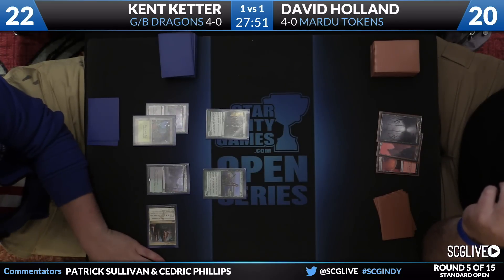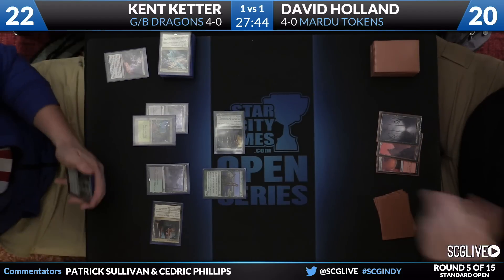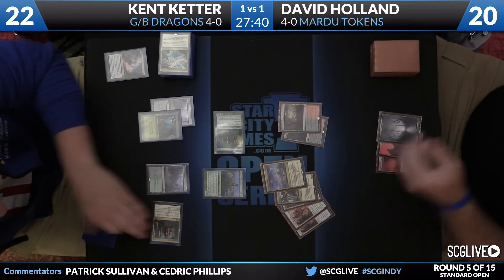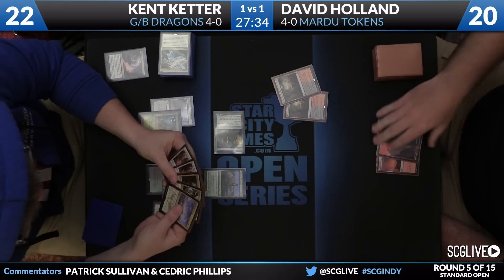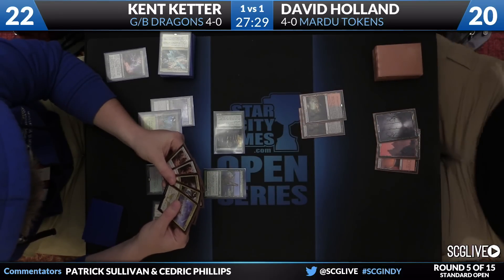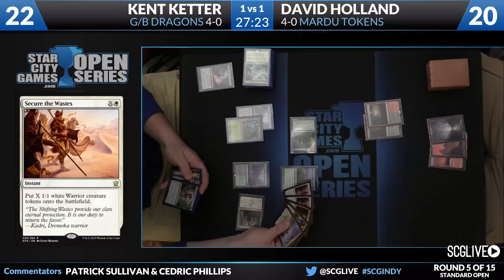Opulent Palace is going to enter the battlefield, triggering the Courser. It's possible David's strategy here is just 'I want to save this for the big stuff,' which is okay — but it seems too risky because of the Thoughtseize you knew was on top of his deck. Now if he's got a lot of removal rolled up, that's a different thing. You can see the hand: Crackling Doom, Butcher of the Horde, Mardu Charm, two copies of Secure the Wastes, and two lands. Given the nature of Kent's hand, I wouldn't be surprised if he said 'take Butcher here — if you want to play a long game, we can play a long game.'